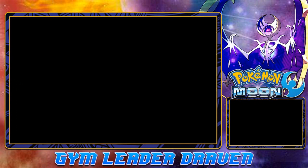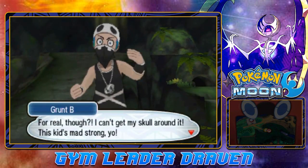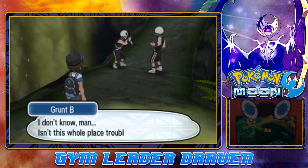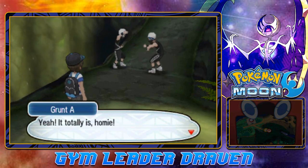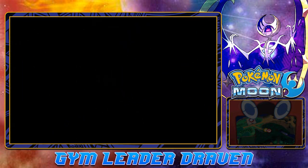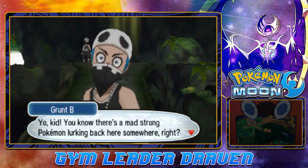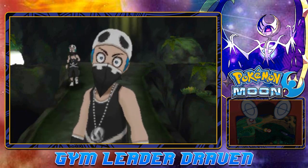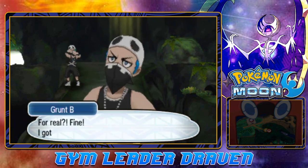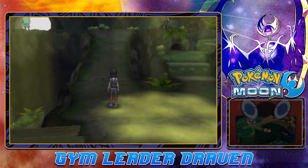Our Pokémon doesn't evolve yet, but Team Skull is saying: 'I can't get my skull around it — this kid is mad strong yo. Isn't this whole place trouble? That thing is so strong that regular Pokémon don't even want to come out and battle.' Then Team Skull tells us there's a mad strong Pokémon lurking somewhere and says to stand over at the den and catch that Rattata. Fine — no bones to pick.